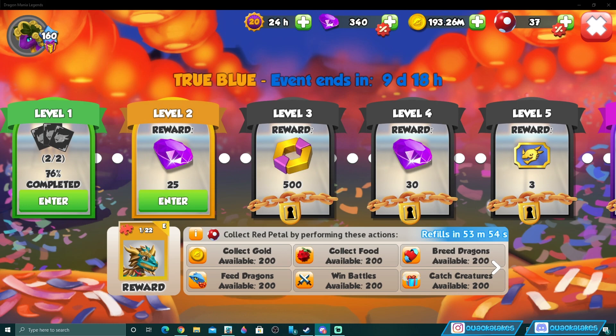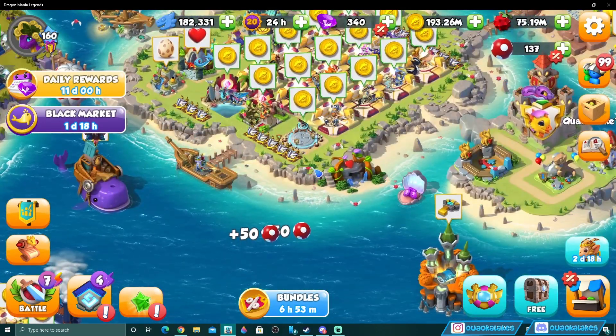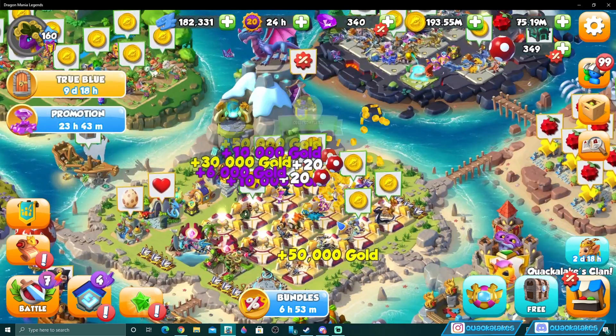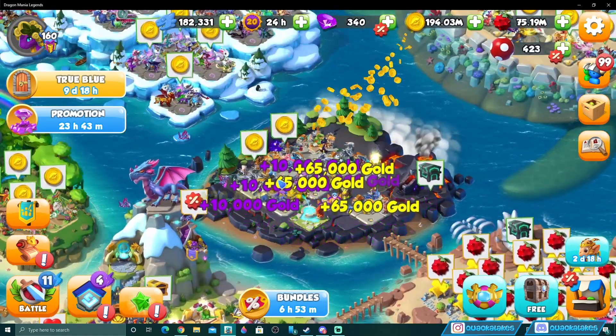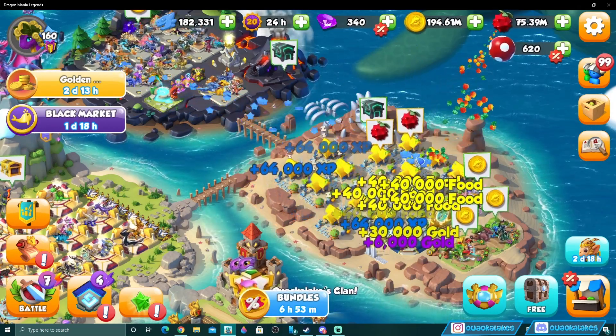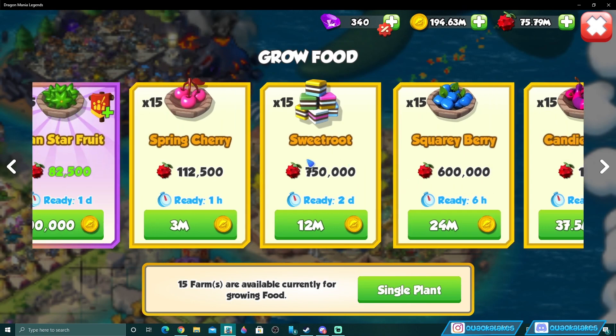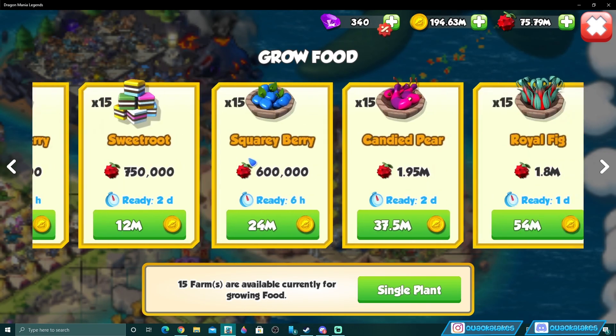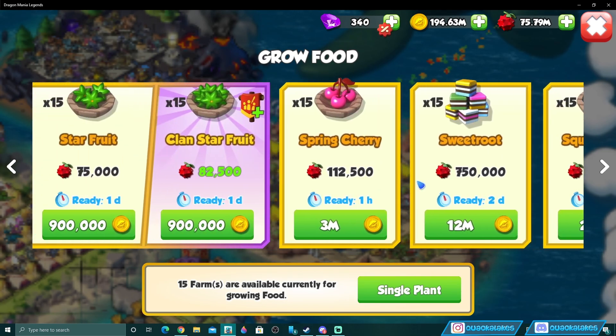Now let's go collect our event currency. For new players it's simple — we just complete quests at the bottom. For existing players it's the same as always. We need to collect creatures — these little flying flowers we need to remove from the sky. We also need to collect gold from your habitats, which is self-explanatory. For food collection, I'd suggest putting in six-hour food timers.